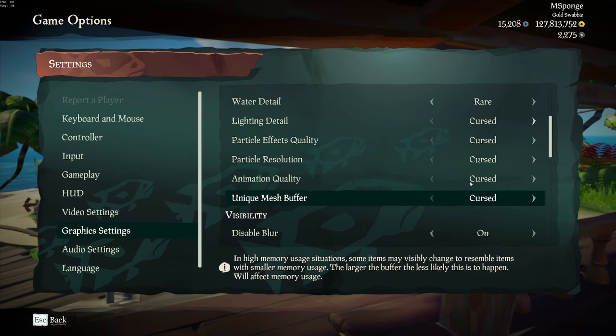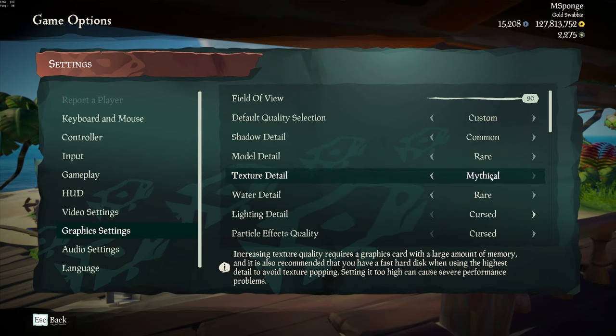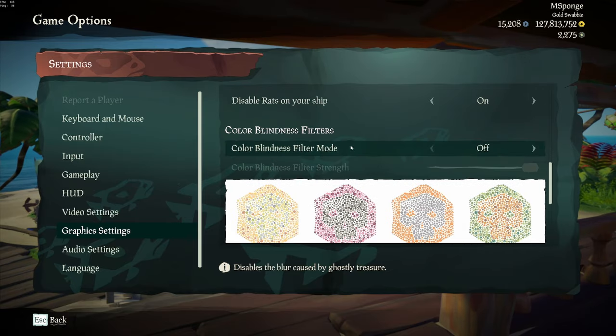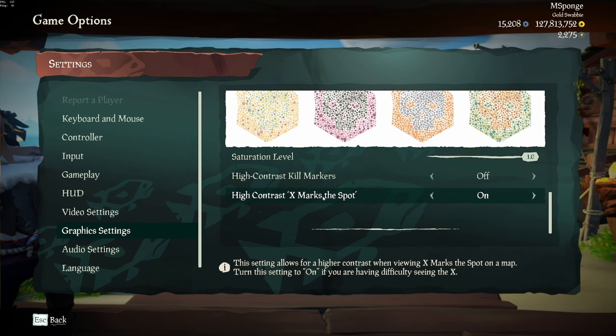I've always said leave the last four settings on Cursed. But for these main settings, this is my recommended choice. I recommend keeping all of the remaining toggles on. Rats are really useful to tell you your water level visibly, because the rats will come up higher on the boat — I recommend that on. Screen shake off, blur off. I don't use any colorblind filters, though some people use green-red just to make the game a little more vibrant — that's preference. Contrast kill markers I don't like, because I'd rather have the red kill marker. High contrast X marks the spot isn't relevant for PvP, but it helps you see dig spots on the map, and I recommend having that on.